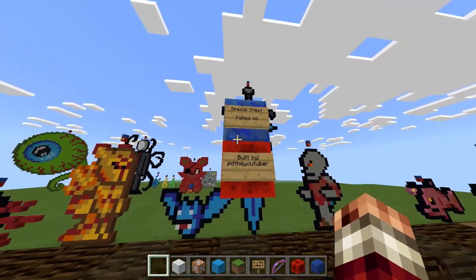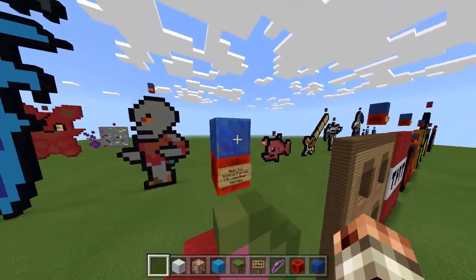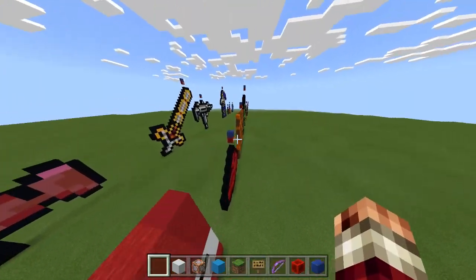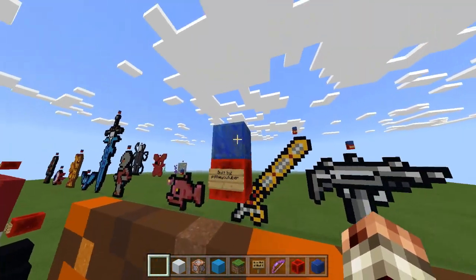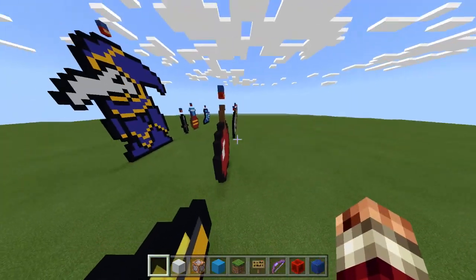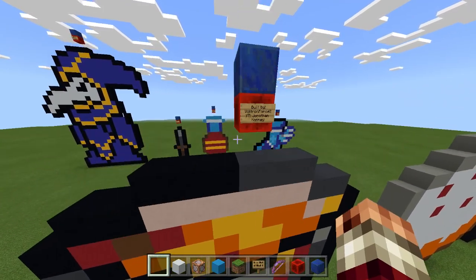A stone block built by PD the YouTuber, a chest from a mod built by PD the YouTuber from the PD mod version 6, another chest from their mod by PD the YouTuber, watermelon by Voltron Force 2, trapdoor by PD the YouTuber, TNT by PD the YouTuber, redstone dust by Voltron Force 2, and a magma block by PD the YouTuber.